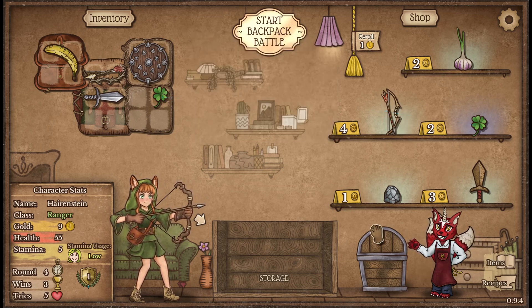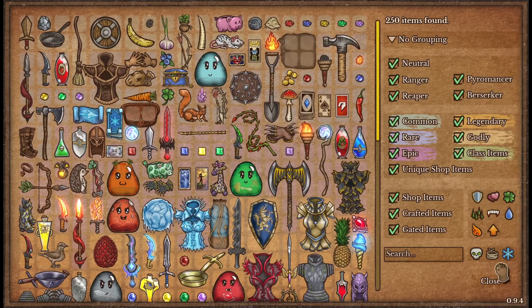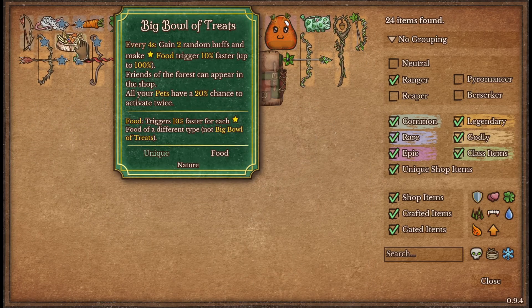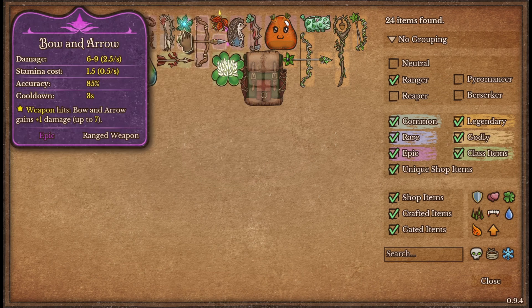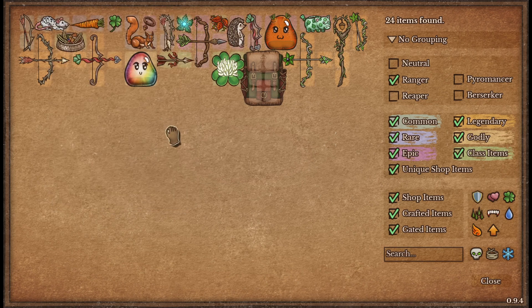We are going with the woodland creatures build, so let's take a look. We're gonna want food because food triggers will happen faster with the bowls of treats. The pets themselves also trigger faster with food, so we want to keep an eye out for food items. The pets all have a chance to activate twice — steal buffs, deal poison, and increase our spikes.